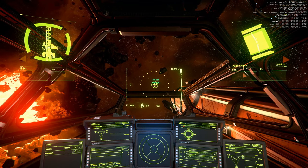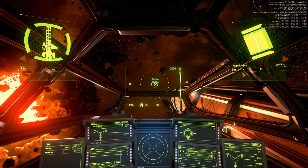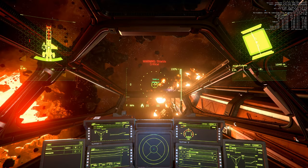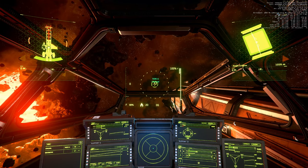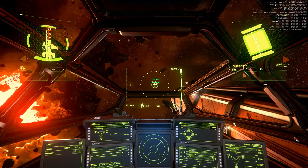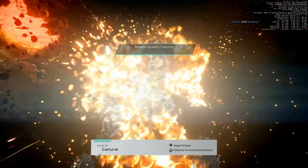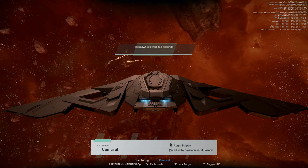By the way, in the video where I tested the Reclaimer, the Hammerhead, the Starfarer, and the 600i — this video is linked in the top right corner. Shooting the first torpedo, it's on the way. Shields: front side 12, stern at maximum, front is red. Second torpedo is locking on. Come on Eclipse, shoot now — it's on the way.